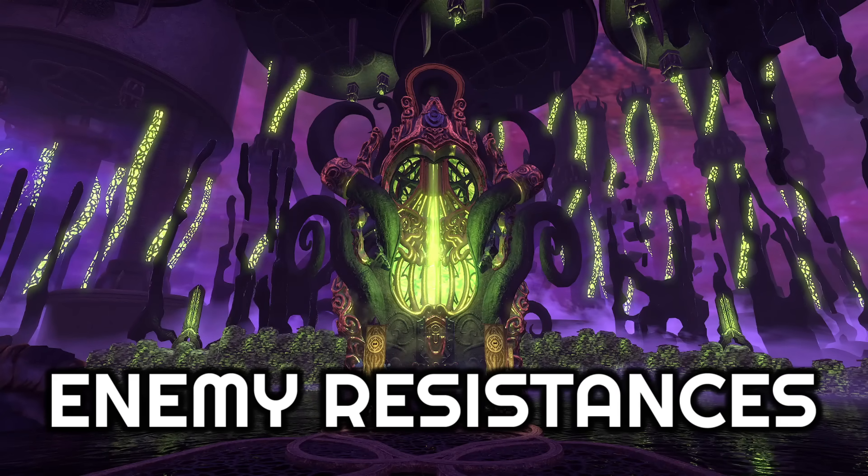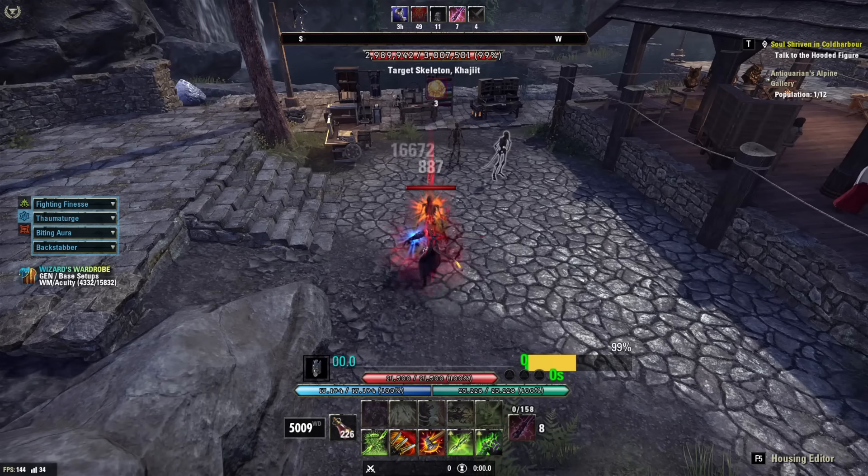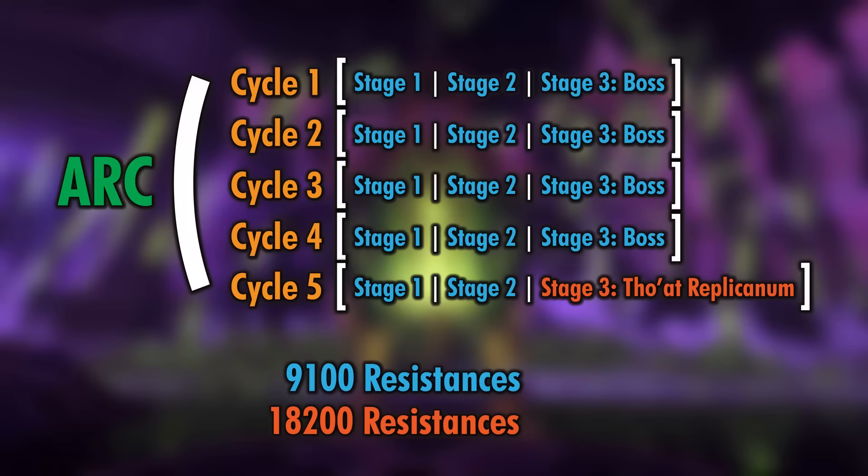My next tip is to know the enemy resistances. Goavs and I have gone through and tested how much armor the enemies have in the archive. You can do this as well using the two-handed ultimate Berserker Rage — this gives you physical and spell resistance equal to that of the enemy you hit with the ultimate. So just look at your armor levels before and then check them again after you use the ultimate. Doing this we found that most enemies in the archive have 9,100 physical and spell resistance. This is the same as you'd see from Overland, Delve, and Public Dungeon enemies, and this does include the bosses in cycles one through four as well. The exception is the fifth cycle boss, Thoat Replicanum — the final boss in each arc — and each version of her that you encounter will have 18,200 armor. This is what you normally see for dungeon and trial enemies. So not too tough to get through, but you may have to build around doing so a little bit more than you would with the rest of the enemies in the archive.